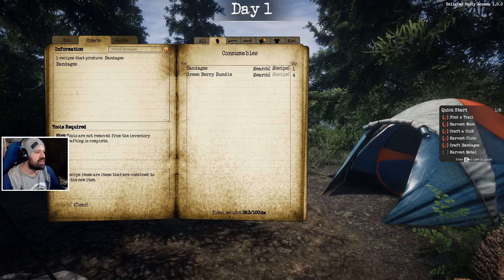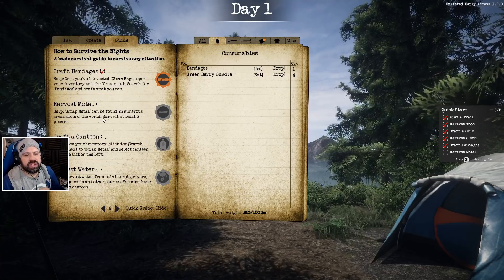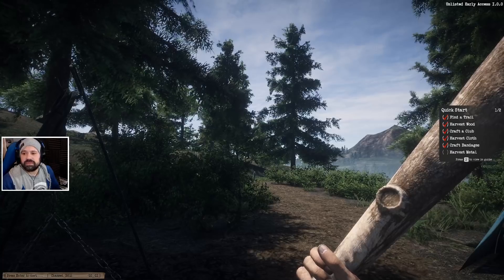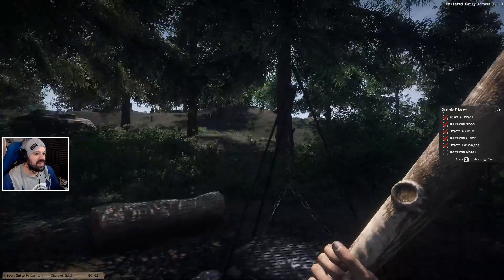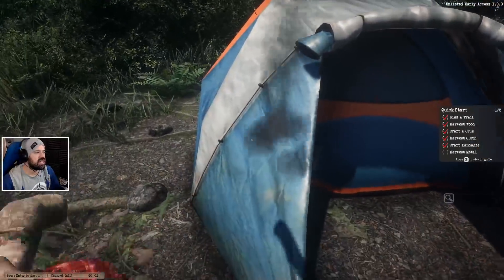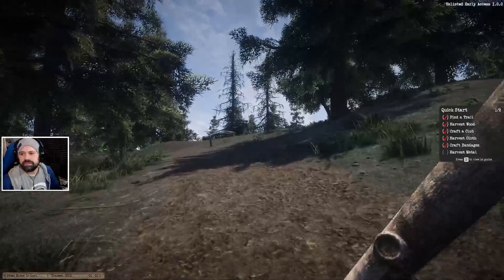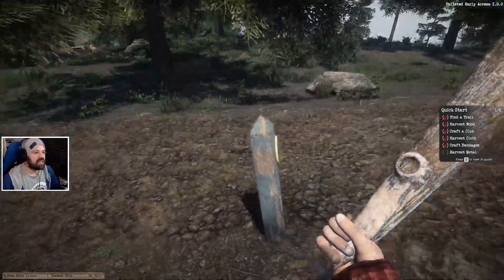We have one quantity of bandages. Now, harvest metal. How do we do that? Scrap metal can be found in numerous areas around the world — harvest at least three pieces. So I'm assuming we're expected to continue walking. Let's see if we can find some metal around. I suppose we're going to follow the trail. I don't even know if I'm going in the right direction.